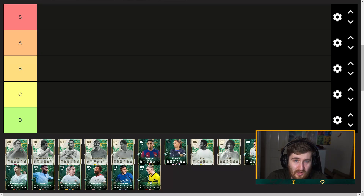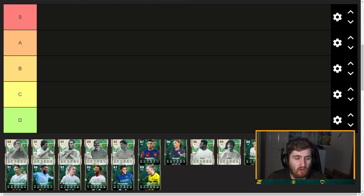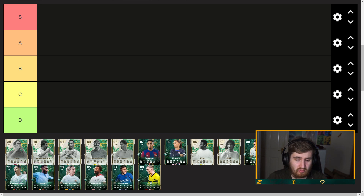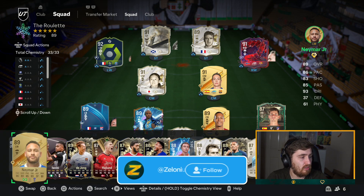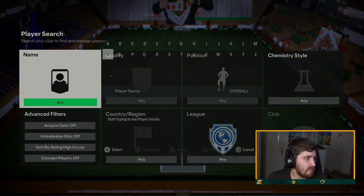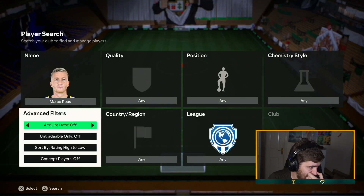Hey guys, Zelonius here, welcome to another video on the channel. We are looking at the new Winter Wildcards promo — a random one, all over the place. We've got some very popular cards like a new version of Haaland, CR7, a goalkeeper Van Nistelrooy, and Sentimental Ian Rush. We're going to look through all the cards as always. I'll rank them purely based on the card, not chemistry, though if they have good chemistry options I will mention that. We'll compare them to other versions as well — starting with Marco Reus.